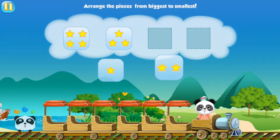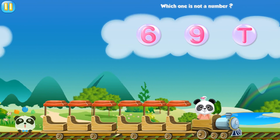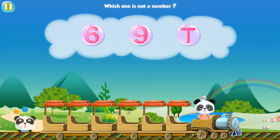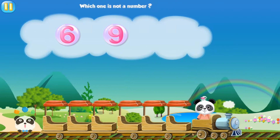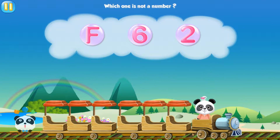Arrange the pieces from biggest to smallest. One. Which one is not a number? T. Which one is not a number? F.